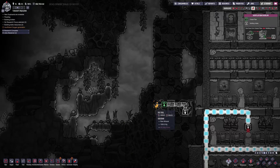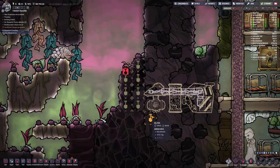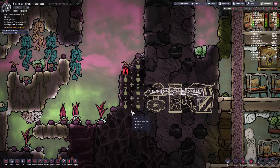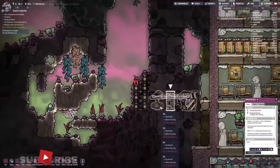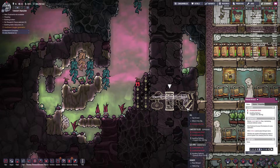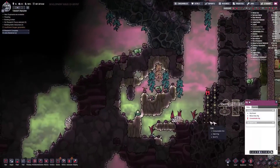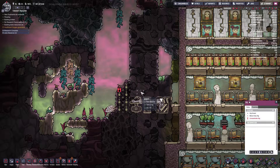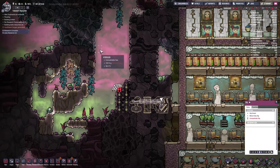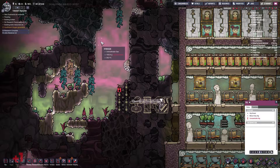Once that's all built, all we have to do is open this up — we might want to open it up a little bit more. The dupes will run in, dig through all of this, and as soon as they're done, we can lock this off. The gas pump will start dragging all of this stuff in, and the canister filler will take all of the gases into 10 kilo lots. The dupes will run in, grab them, and start dropping them off. Each tile is roughly one kilo, so it won't take that many bottles to completely empty this room of all the gases, and it shouldn't take too long either.